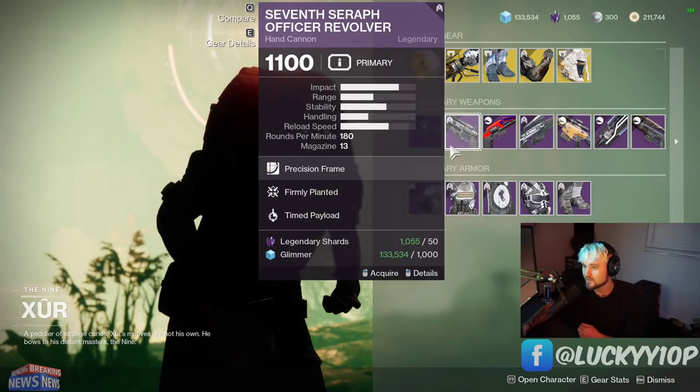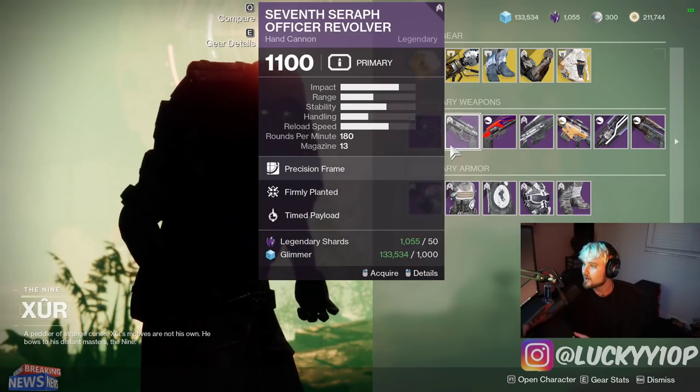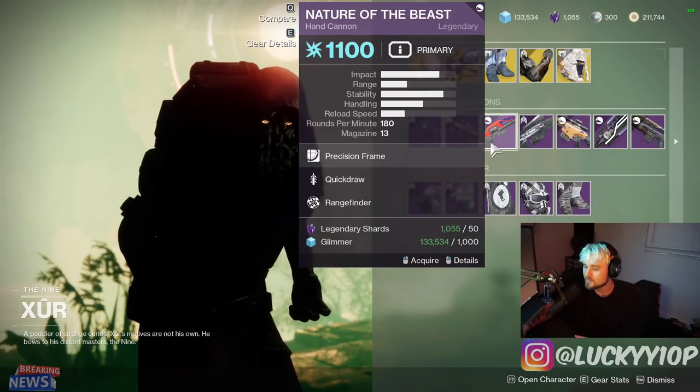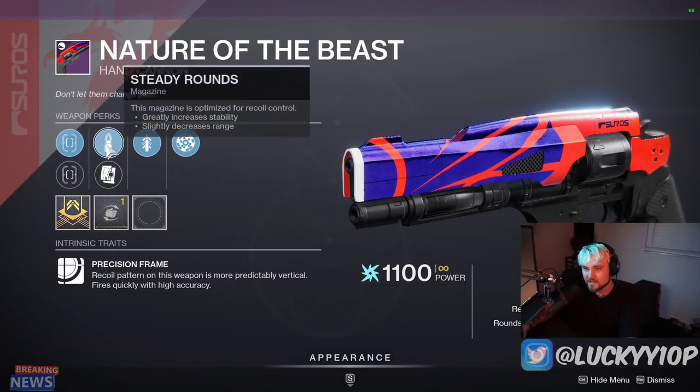This is amazing — I can't even believe that Xur is selling this. So many people have worked so hard to get this for so long, and now it is just sitting there for anyone to grab. Make sure you grab this weapon — you will regret it if you don't. Next up we have Nature of the Beast with Quickdraw and Rangefinder.